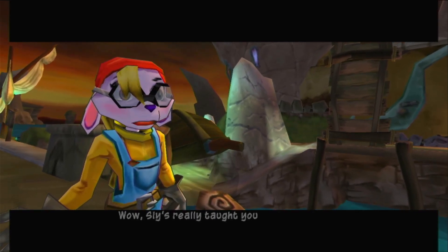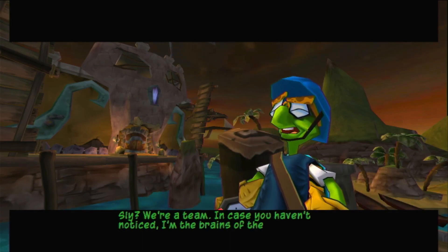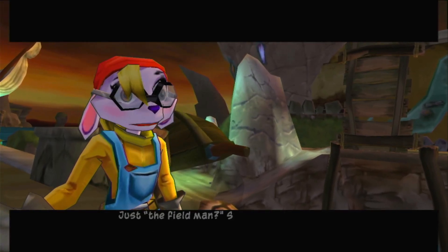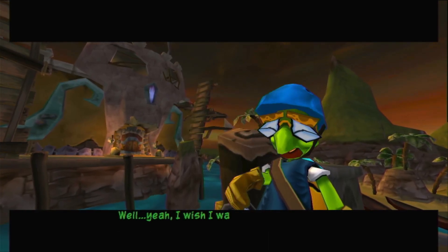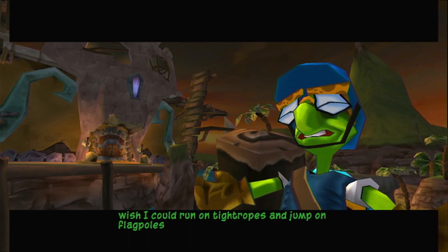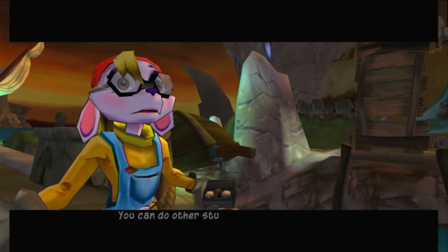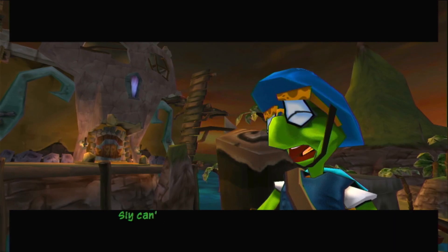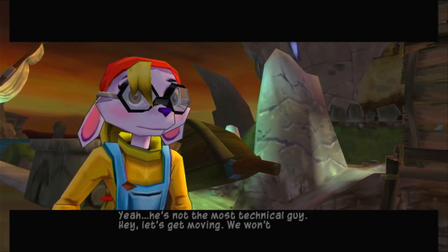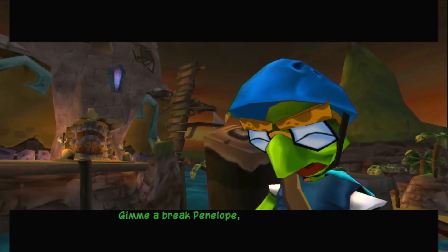I've dealt with guys like this before — they can't really trust their own men, so they always keep an escape route handy. You just have to look around a little. Wow, Sly's really taught you a lot. Sly? We're a team — in case you haven't noticed, I'm the brains of the operation. He's just the field man. Just the field man? Sounds like you're jealous. Well, yeah — I wish I wasn't in this chair. I wish I could run on tightropes and jump on flagpoles and all that stuff, but I can't. You can do other stuff. Sly can't rewire a satellite or write ASCII code. Sly can't even spell ASCII.